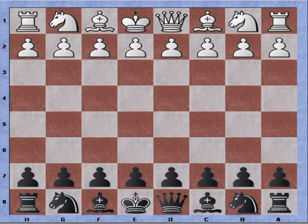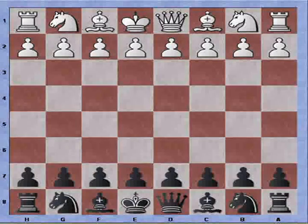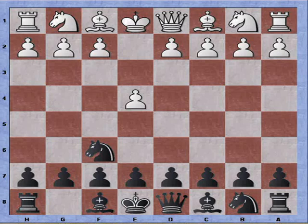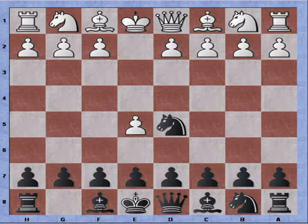Hi everybody, this is Bastian and today we're going to look at how we can create doubled pawns for our opponent and then see how we can play against them. The opening used is the Alekhine Defense, so I'm playing black. The game starts with e4, knight to f6, e5, knight to d5, and d4.